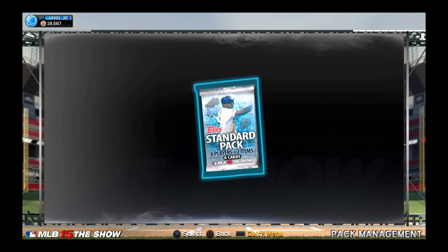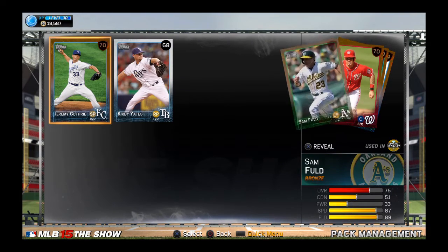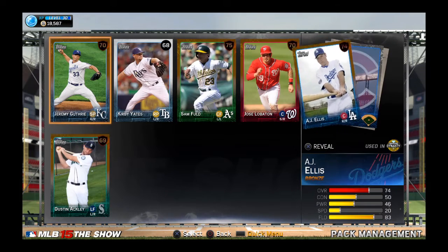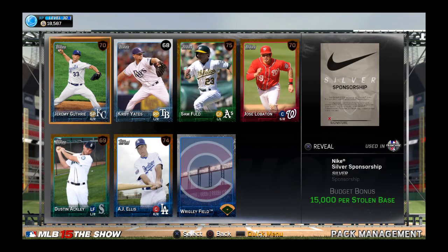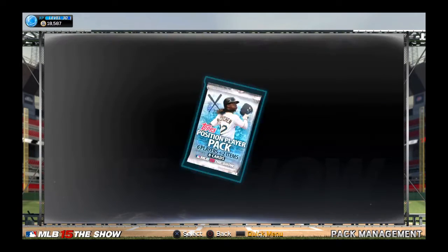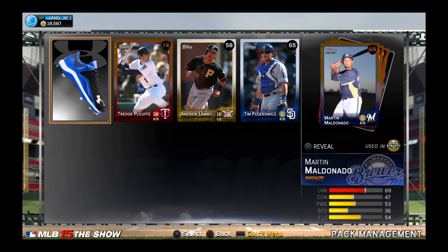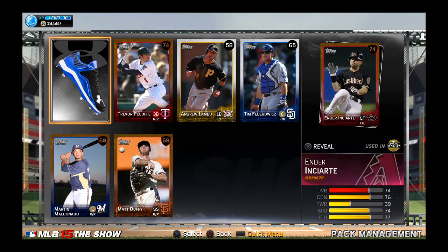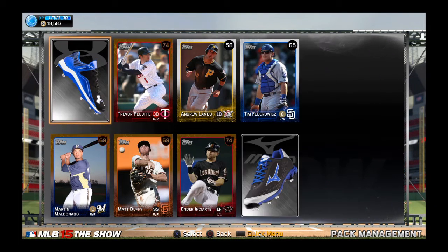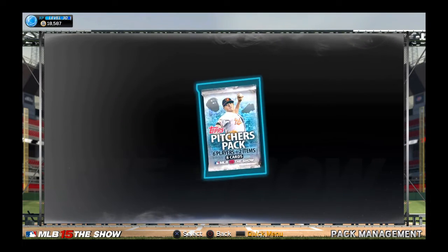Hopefully there is a gold in store today. But this first pack looks like there are no golds - there is a Wrigley Field but that's about it. Moving on: Andrew McCutcheon, Trevor Plouffe, anything else... Matt Duffy. Nothing going on, I think we got two of the same cleat there.